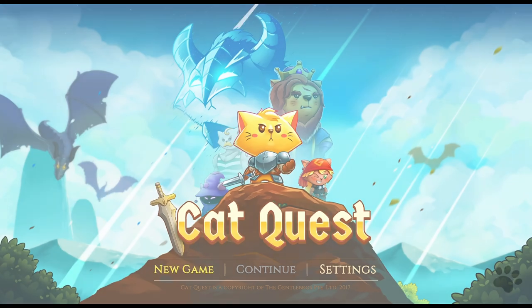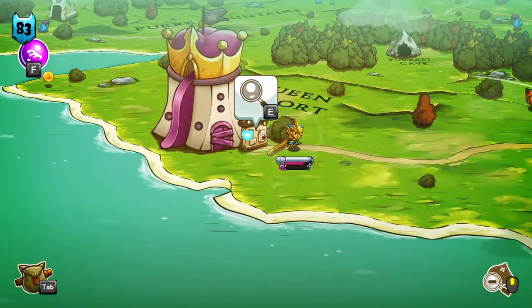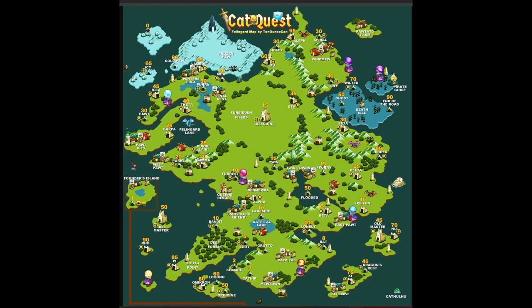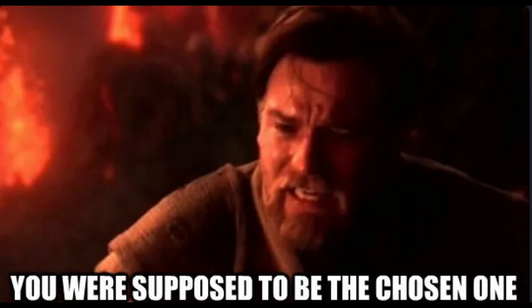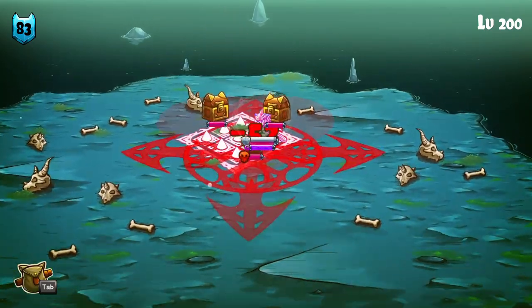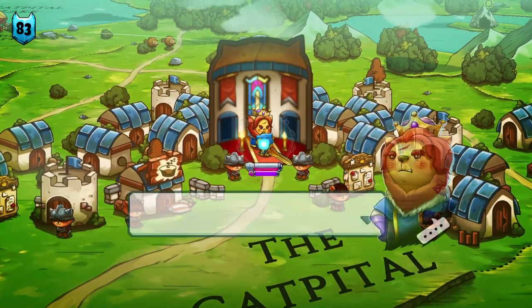If you're not familiar with Cat Quest, let me give you the scoop. In this charming RPG adventure, you play as a courageous cat on a quest to rescue your kidnapped sister and save the kingdom of Phylingar from the clutches of the evil Dracoth. And it's up to you, the chosen cat and last of the dragon blood, to gather your courage, hone your skills and embark on an epic journey to stop his evil schemes.